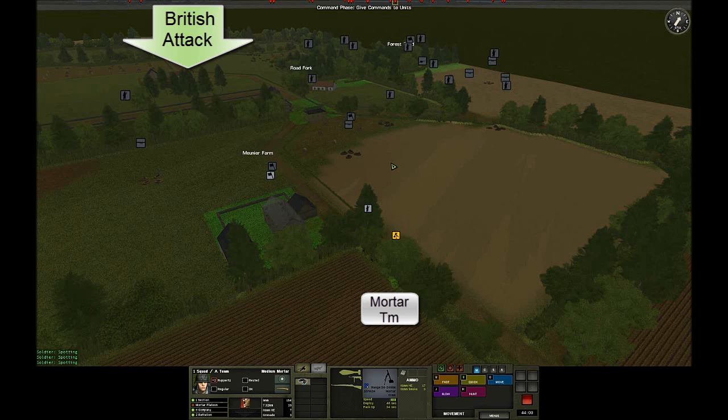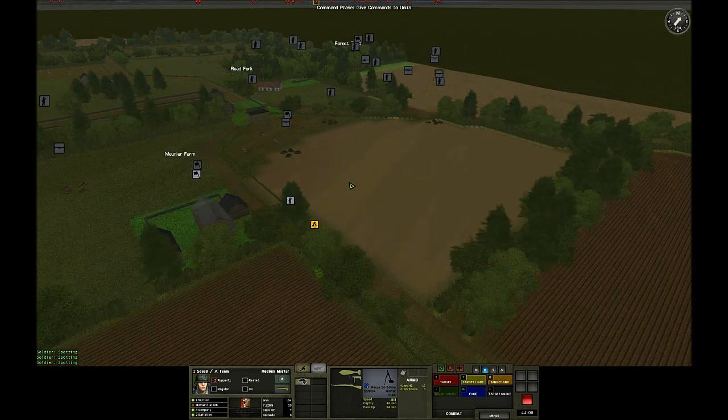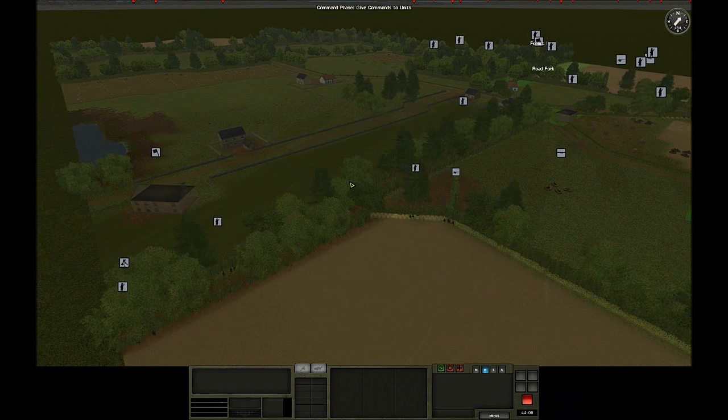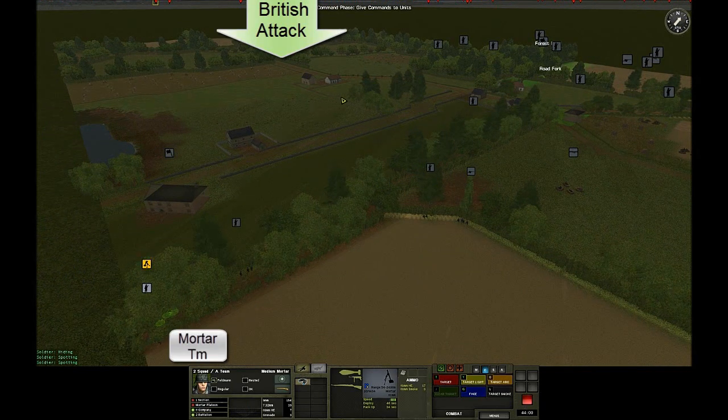Regarding indirect fire planning, since there are no target reference points — which are essential to quickly and accurately targeting your mortars using indirect fire — I decide to employ my two mortar teams in the direct fire role. To make the best use of the mortar teams' limited ammunition supply, I position them in the back of my defense in places where they can lob shells effectively at key target areas to their front.